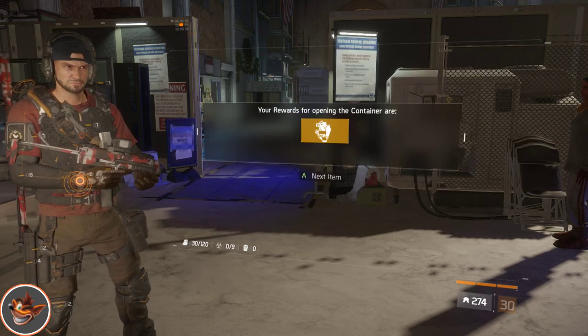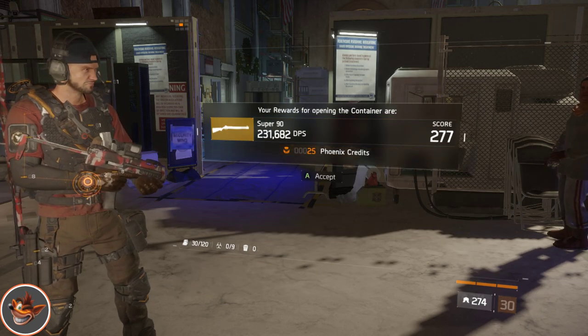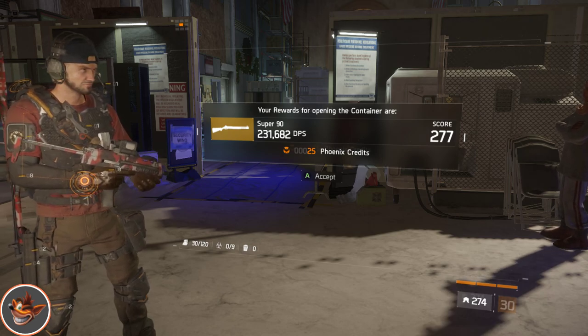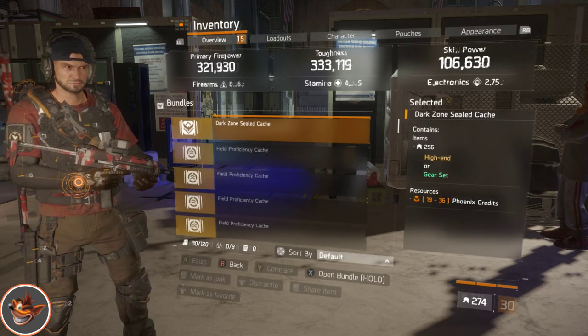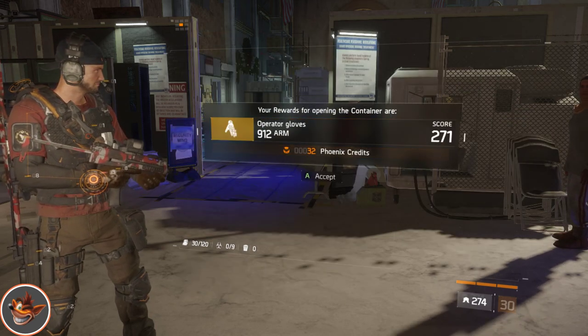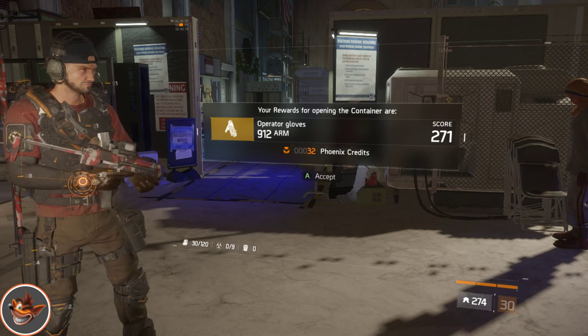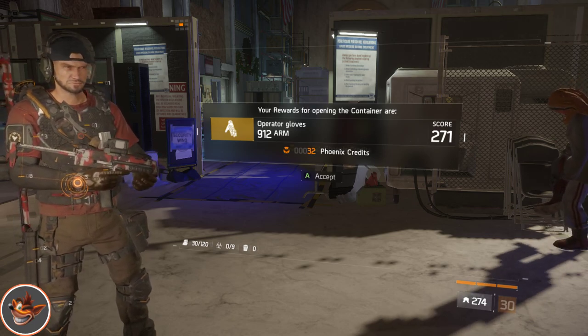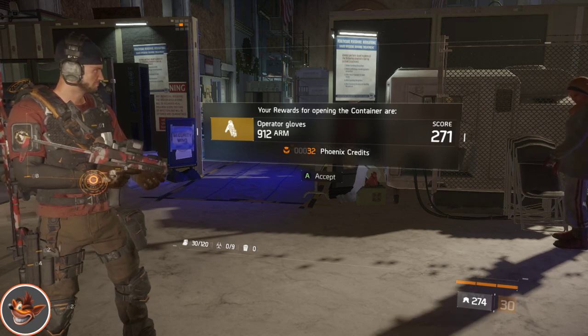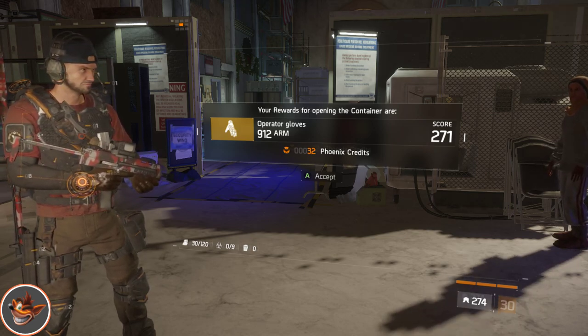Another Dark Zone one — a Super 90, another shotgun to go with a shotgun build I suppose. Then some Operator gloves — they're not that great ones but once we've opened all these caches we'll have a look at them.